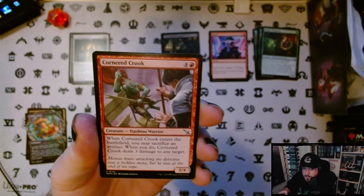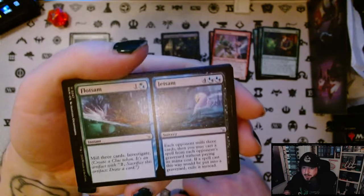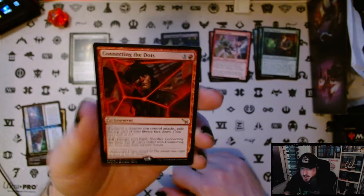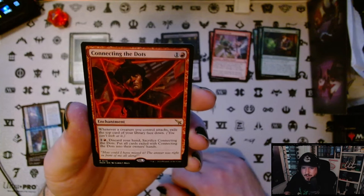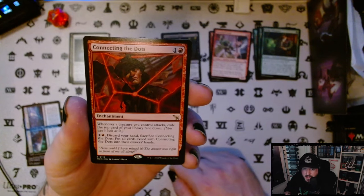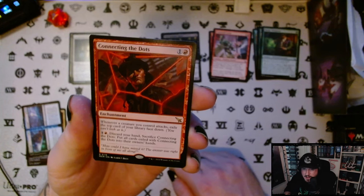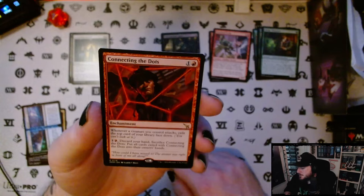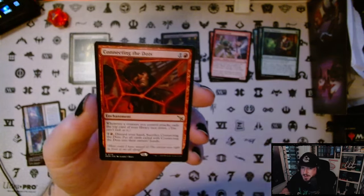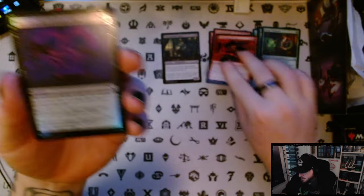We get Cornered Crook, Flotsam and Jetsam — a nice little mill, then mill yourself or mill your opponents. Connecting the Dots is our rare — one and a red for an enchantment. Whenever a creature you control attacks, exile the top card of your library face down. Pay one and a red, discard your hand, sacrifice Connecting the Dots, put all cards exiled with Connecting the Dots into their owners' hands. So you build up this secondary hand, then you can sacrifice it and put all these cards back into your hand. Very cool card.